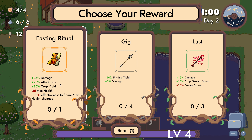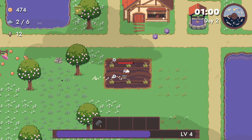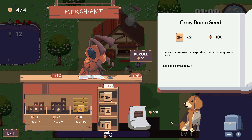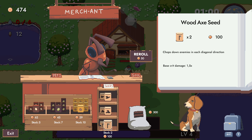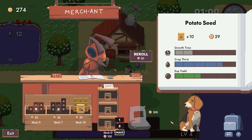Cool, resting ritual — a bunch of damage, attack size up, drop yield, less health. Let's affect this to health changes. I don't think that matters — well, that's a lot of damage. Echo. Oh, that's the axe. Let's take this and just get the more expensive one.